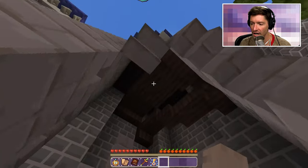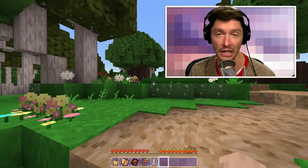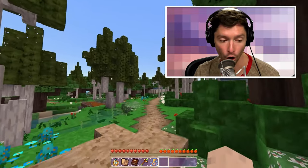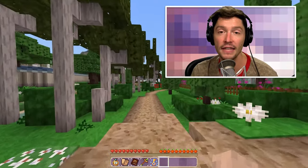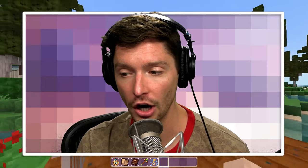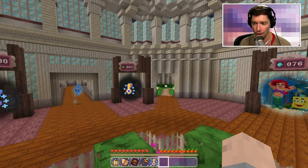I guess that is what it is. I don't see anything else in this area. Well, we did it — we accomplished our goal. We got the superpower we wanted, we helped Ariel, and we 100% completed the Ariel world. I'm feeling pretty accomplished today. I hope that you enjoyed today's video and enjoy playing through the Disney Worlds of Adventure. Let me know in the comments what you think — where do you think I should go next? We have some options.